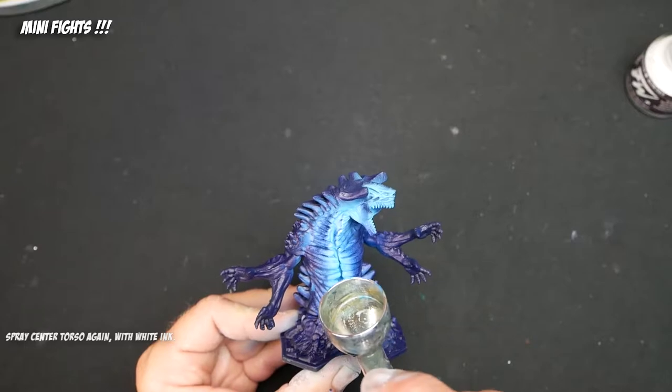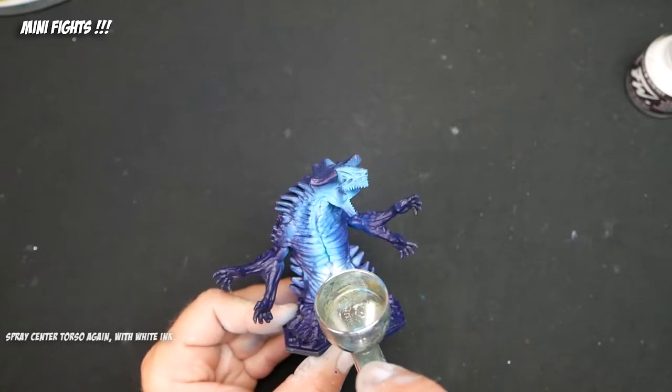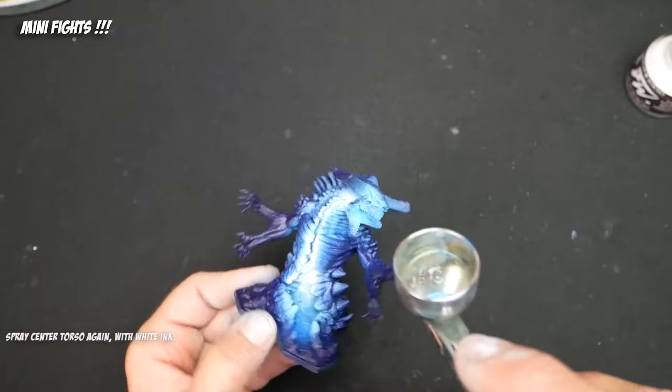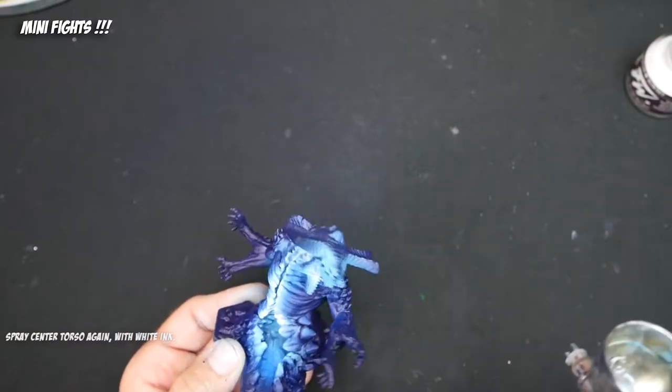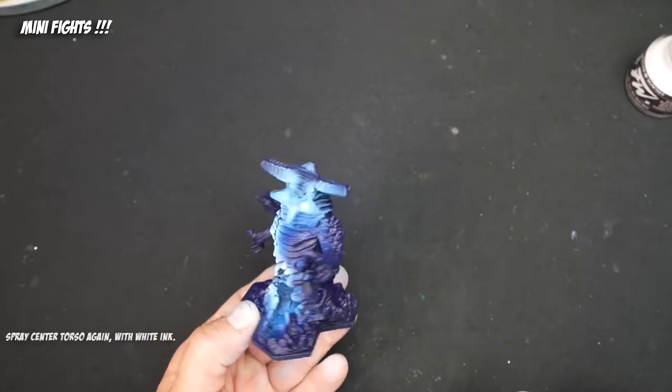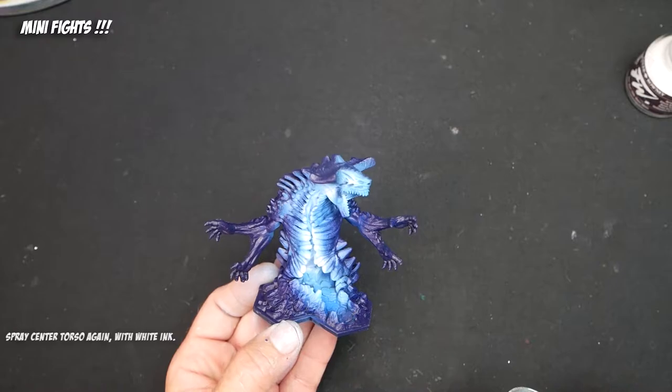Going back to straight white, we're applying it sparingly again down the middle, trying to aim it inside of the blue that's already on there. As we get lighter and lighter, we're aiming inside of the last layer with a smaller layer that we're creating.